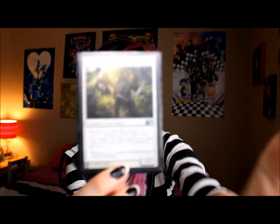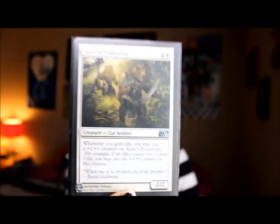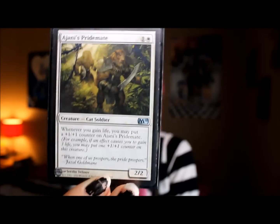Another cool thing about that card is that it plays very well with this card called Ajani's Pride Mate. It's a creature card — it's a cat soldier. It says whenever you gain life, you may put a plus one, plus one counter on Ajani's Pride Mate. It starts out with an attack and defense of 2-2. And the cool thing is, every time I gain life — most likely from the other card — this gets a plus one, plus one. So the next turn it's going to be a three-three, the turn after that a four-four, and I can just put little counters on there making this creature a lot stronger.